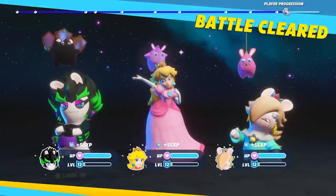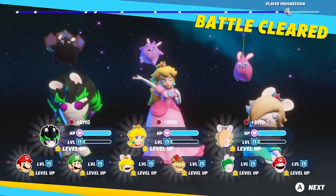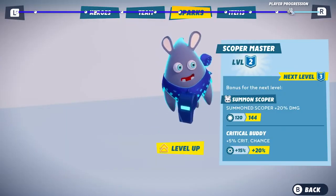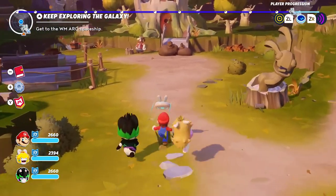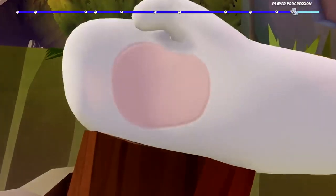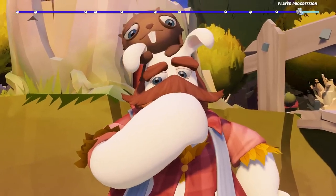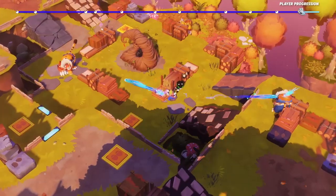Completing battles grants you experience points and star bits. Gather enough to respectively level up your heroes and their sparks. Completing side quests, such as helping the Lumberjack on Palette Prime with his axe problem, is a great way to rack up some extra XP and star bits while fighting in thrilling battle scenarios.